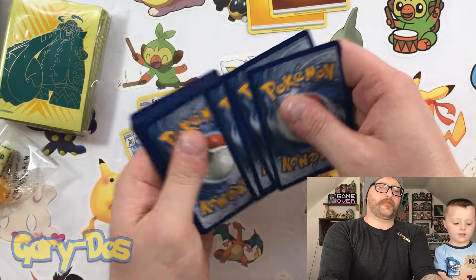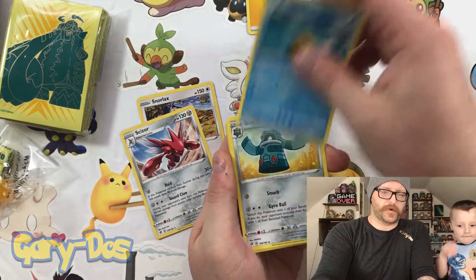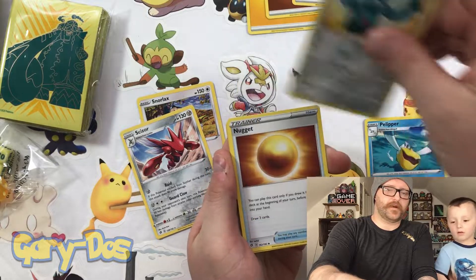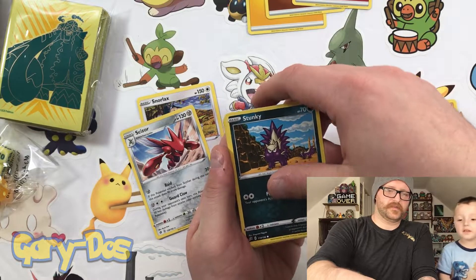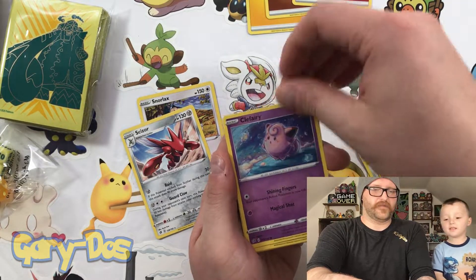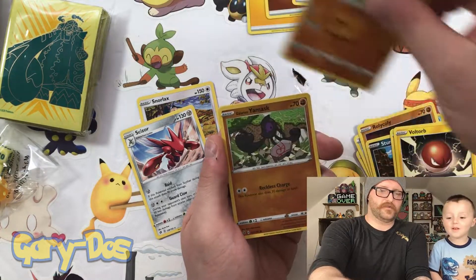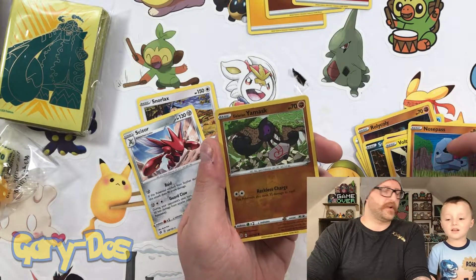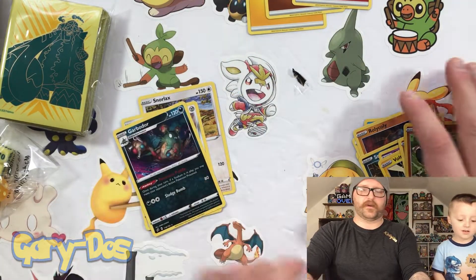Are you ready? Here we go. Fire Energy, Pelipper, Bronzong, Nugget, Rolycoly, Stunky, Clefairy, Voltorb, Nosepass, Reverse Holo Galarian Yamask, and Garbodor for the rare. These new artworks are pretty cool — we haven't seen all the cards yet but we opened quite a bit of them already.